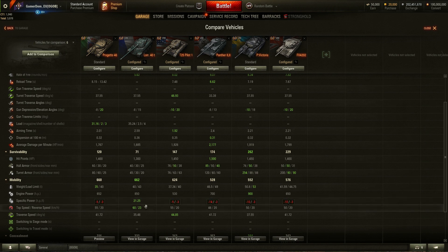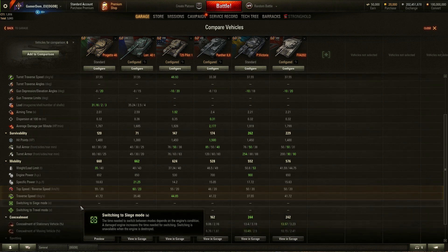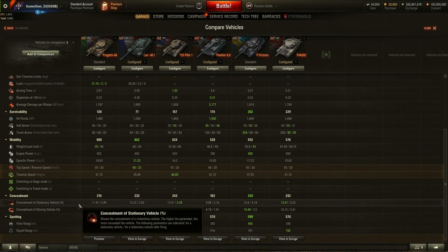In terms of power-to-weight the Lorraine wins by some distance: 18.63 for the Progetto versus 21.25 for the Lorraine. So the Italian tank will be slower away from the blocks, though comparable to the other premiums here which are all between 14 and 17. Top speed of 55 kph is second equal among these tanks, same as the Pilot, which is pretty good. Traverse speed is also a good story — better than the Lorraine and second equal among all these tanks.